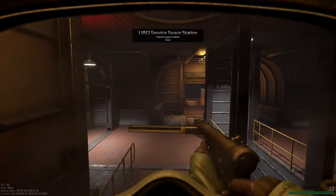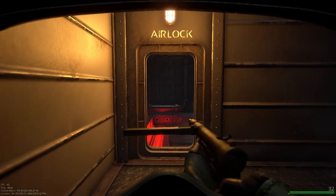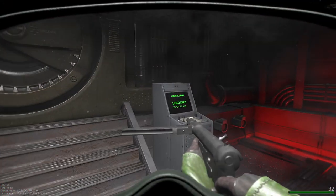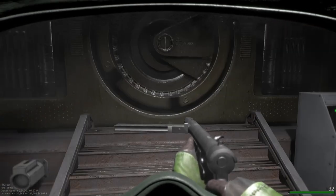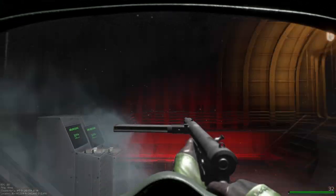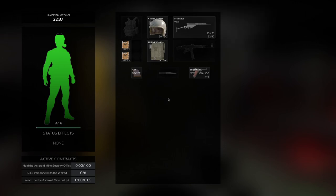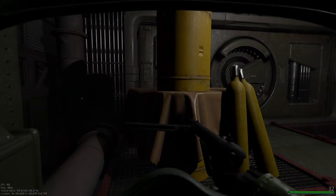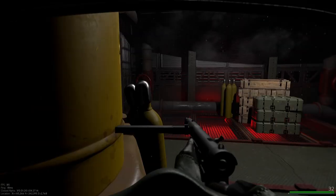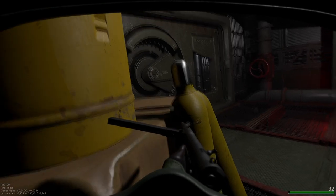Now we have to survive inside the raid. We have the airlock here. What scares me most is not knowing if someone is waiting outside, because they can hear when the door opens — that's the scary part. We have 22 minutes, that's good. I don't have great armor though — flat quest is 116, which is okay-ish, but some people already have better gear.